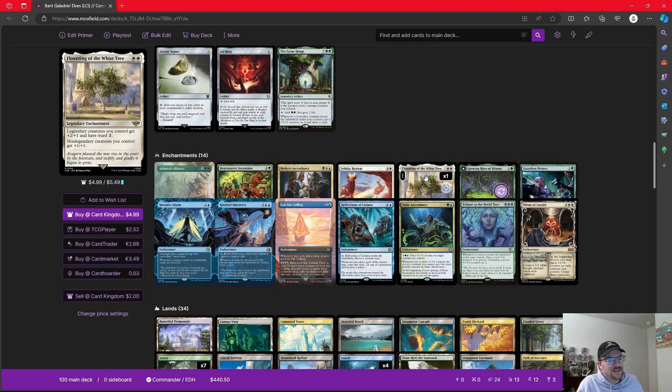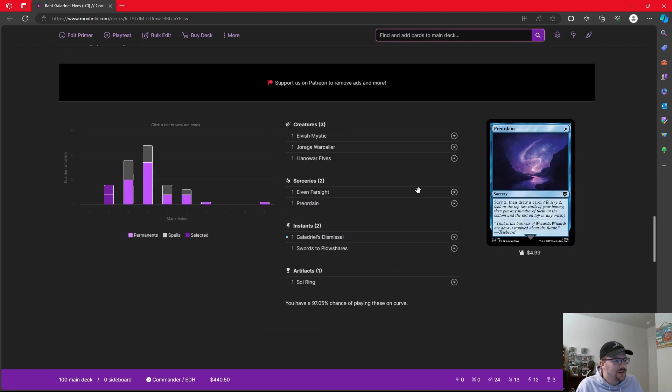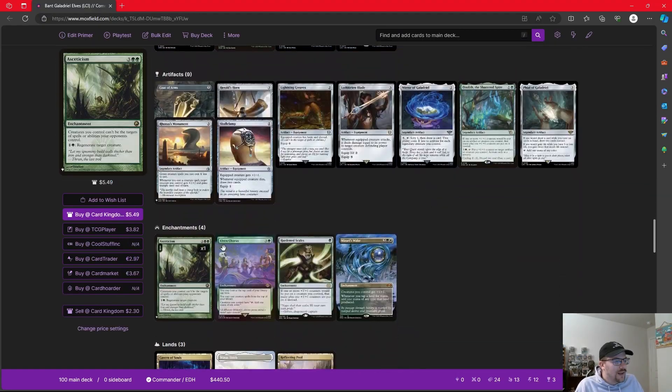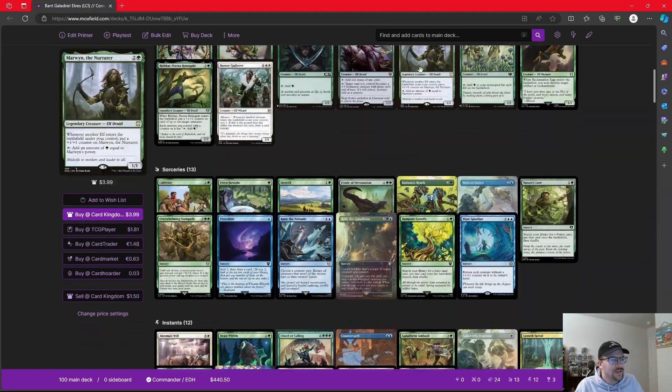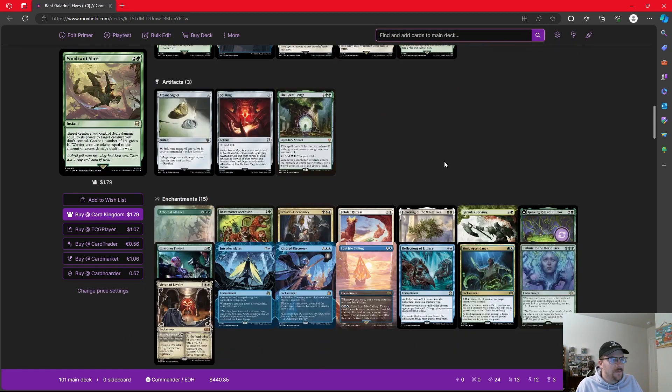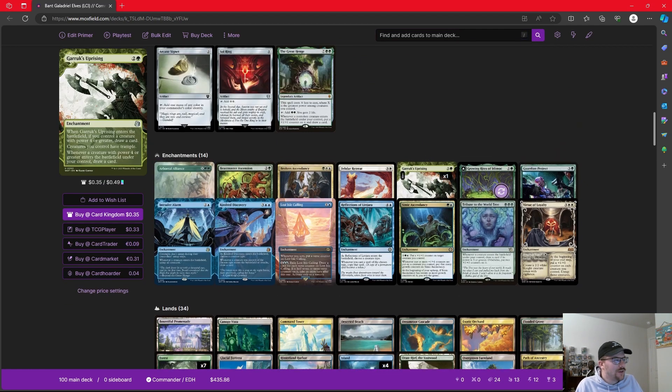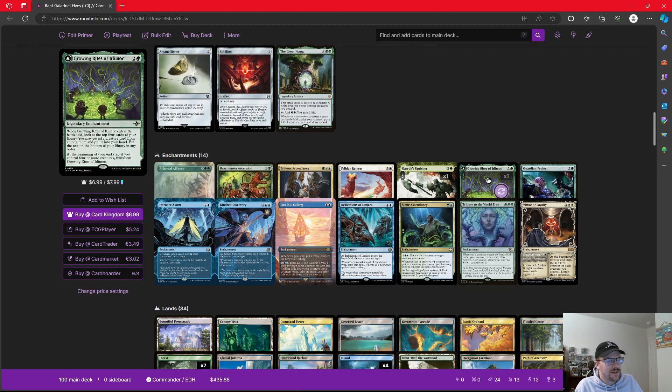On second thought, as I sit here, although I like Flowering of the White Tree and it's a great card, I think this deck is going to need trample. I have other ways to do it, but I think something like Garruk's Uprising is going to make more sense. It gives all our creatures flat trample, and whenever a creature with power four or greater comes in, we draw a card — which our creatures could come in bigger. We need another access for trample.